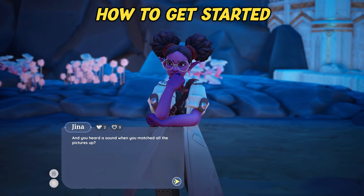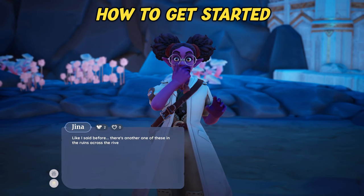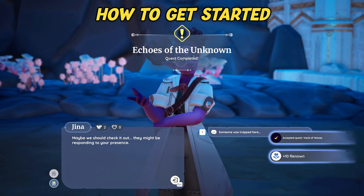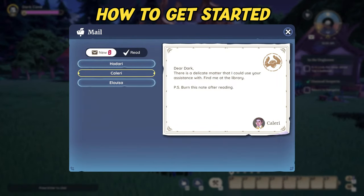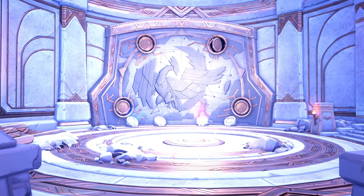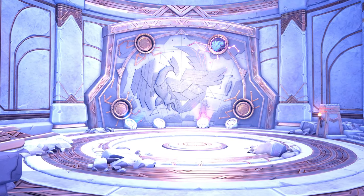That's the quest you receive right after getting your glider and talking to Gina in the Temple of the Waves. You do not have to complete any other bundles. You should receive letters from Eloisa and Kaleri, and talking to them will kick off a series of quests that will ultimately open the Temple of the Gales. Once all tasks are completed there, the new bundles will be unlocked.